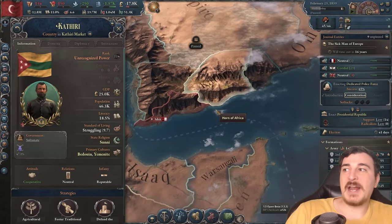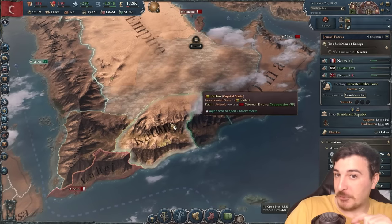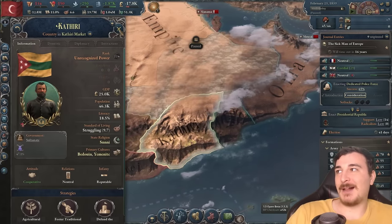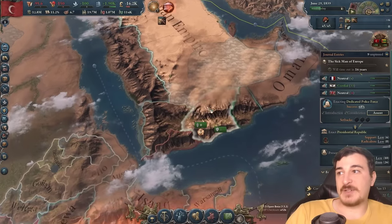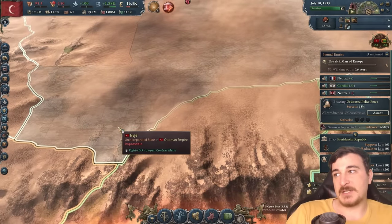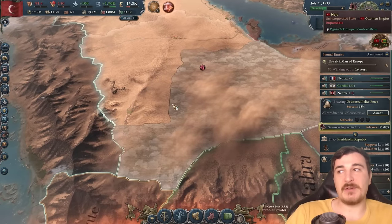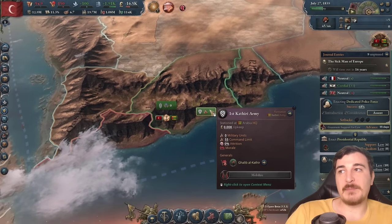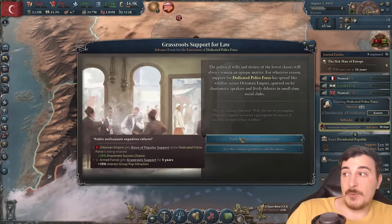There are three states here that have no troops, so attacking them is going to be no struggle. Zero — not even a single battalion. This is our first naval invasion because we don't have, for some reason, a direct land border with them. There's impassable terrain in the south bit of the Najd area, so we have to naval invade them, but that's not too big of a deal. We have a pretty strong navy surprisingly, and we got this in the bag.